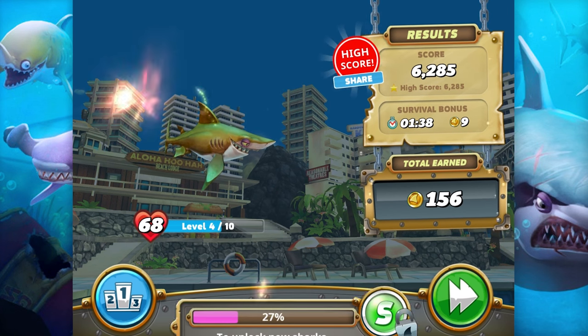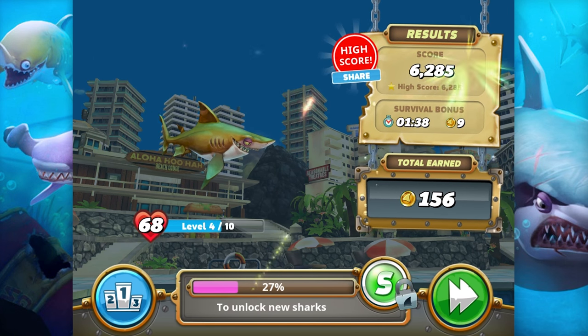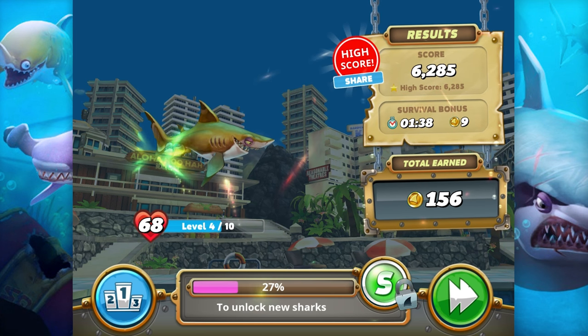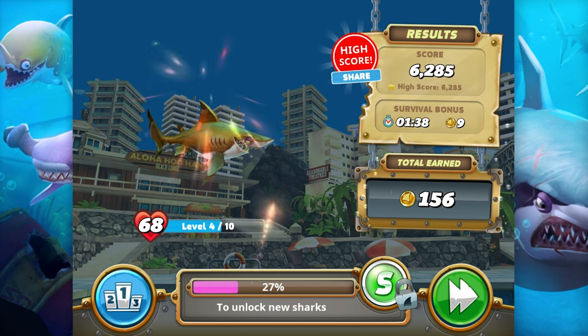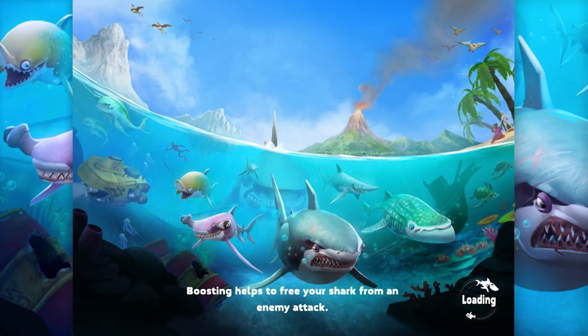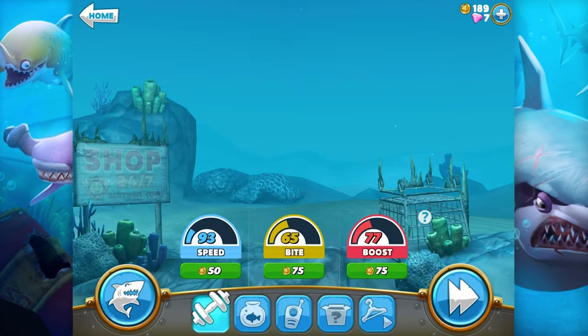How many coins we got? A lot of coins! To unlock new sharks — 27%! We're almost there. Score 6285. Let's do a little upgrading — this may be a waste of my coins, I don't know.